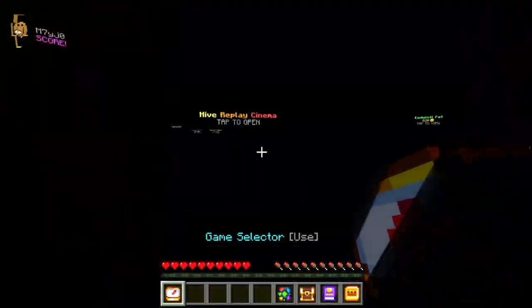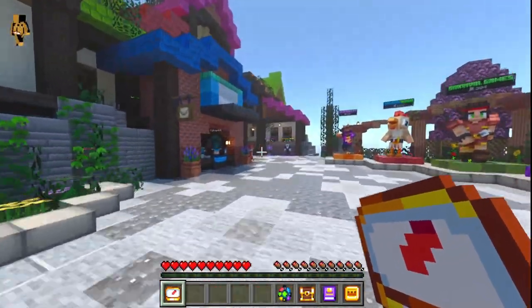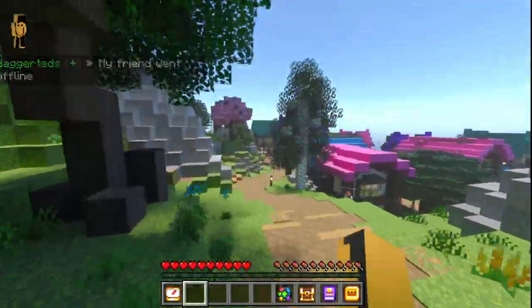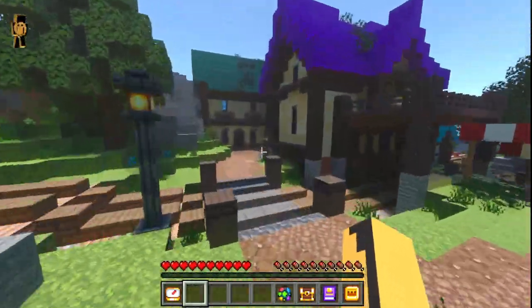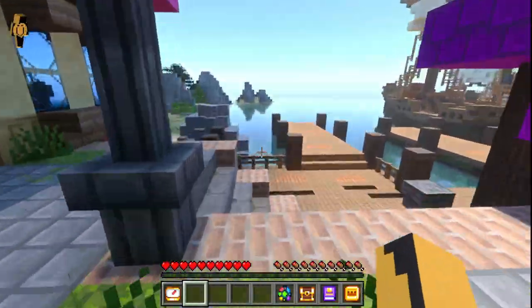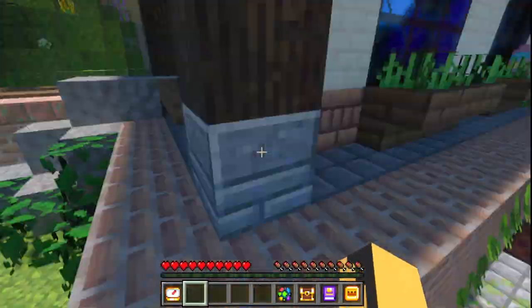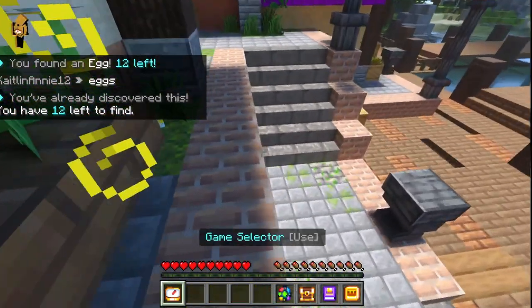After that, go back to the hub and turn left. You'll find your next one on this windowsill.